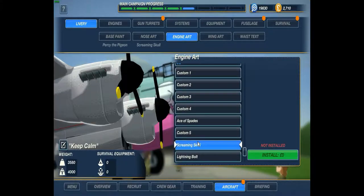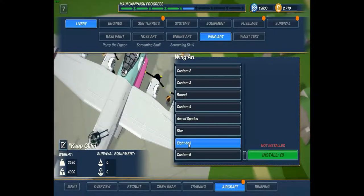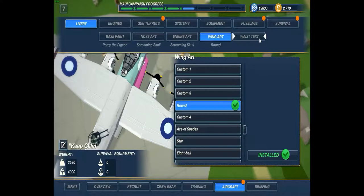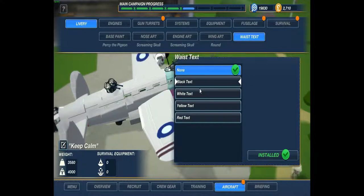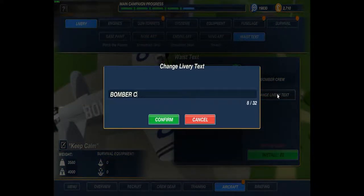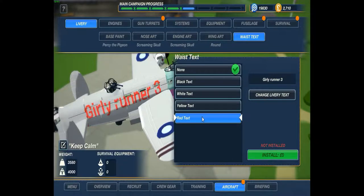Also screaming skulls. And in white. Let's change this in curly runner — I don't know what the last one was, so I guess this is number three already. Let's change that in red.